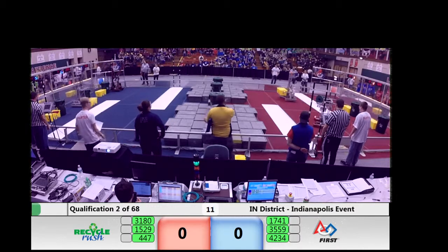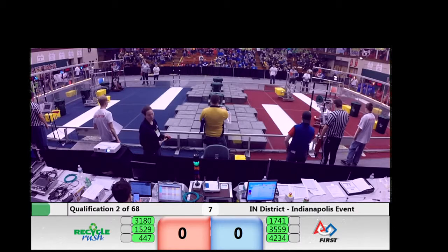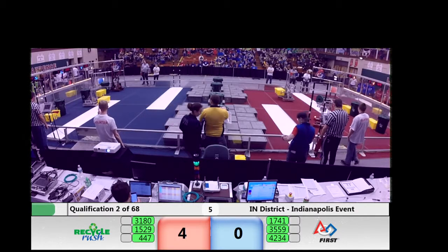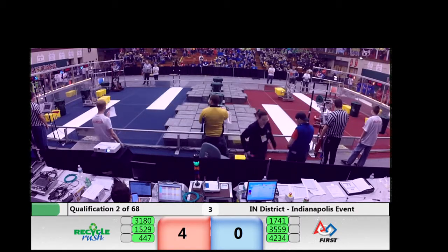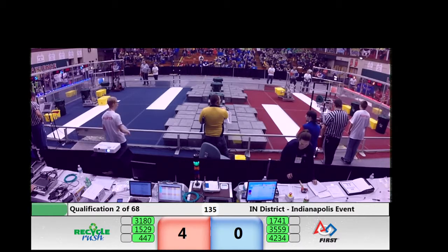Robots moving on both sides of the field. Team Roboto, 4.47, out of Anderson looking to score the auto totes, 35-59. They're able to move on onto the scoring step. Remember, they have to be in the auto zone between the two scoring platforms.